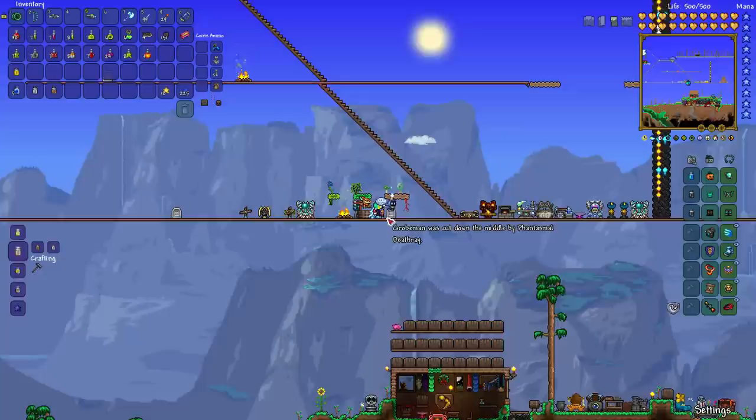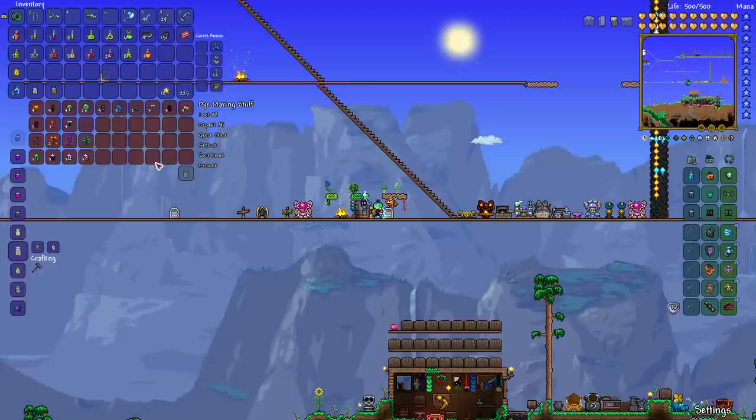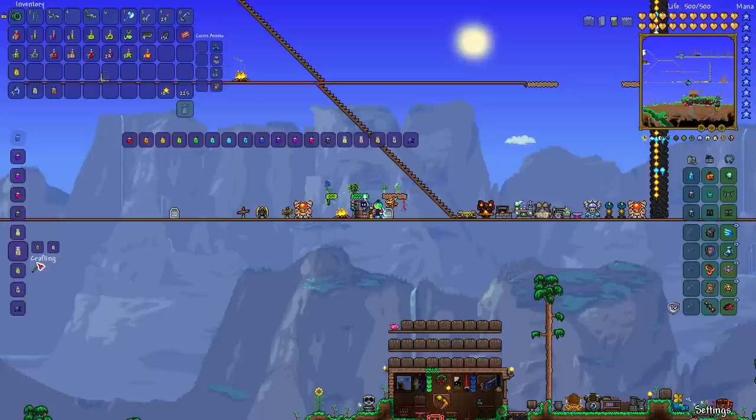There are 12 others. Lime dye requires lime kelp — lime kelp is found in liquids, mostly in water in the underground and cavern levels, and is most common in the underground snow biome. It can also spawn in the ocean. It's kind of hard to find and can blend in, but you can use a spelunker potion or a magic glow stick to reveal it since it's considered treasure.